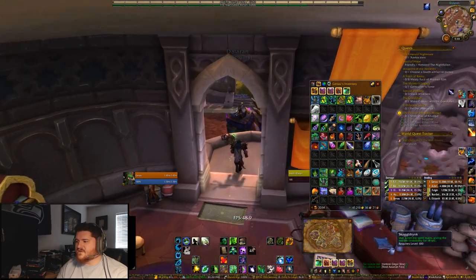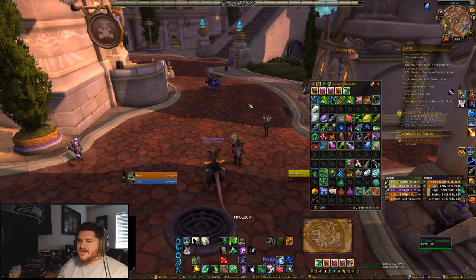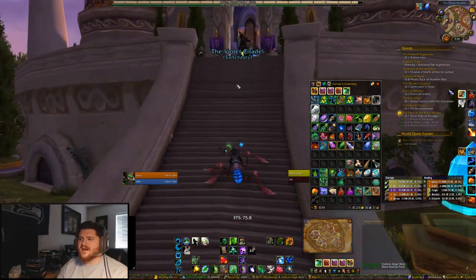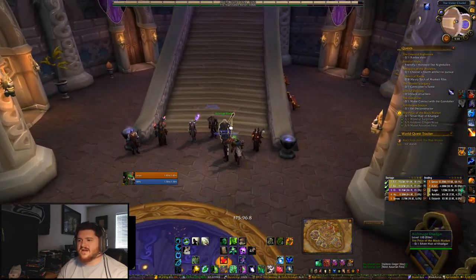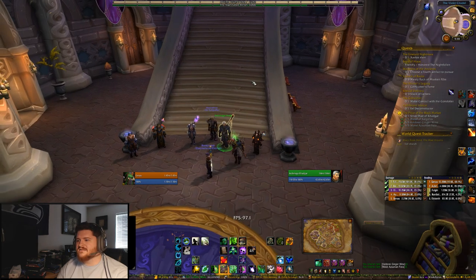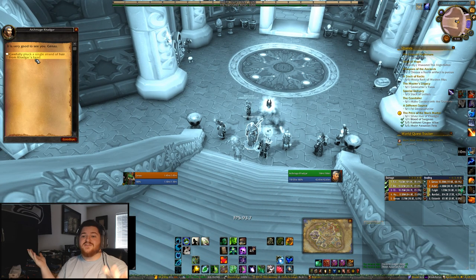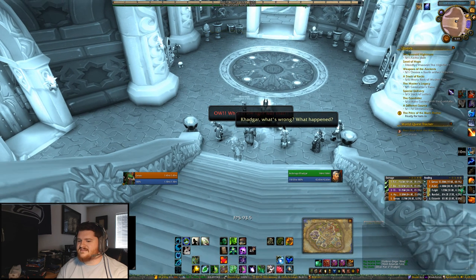The next thing you need is to make the Skalgr drink. And what you need for that is the silver hair of Khadgar, so you need to get some Khadgar hair. You can find him right here. When you come up to him he says, 'There is much to be done. Trust in yourself, champion.' Go behind him, talk to him, and then you carefully pluck a single strand of hair from his head. And then you're good.